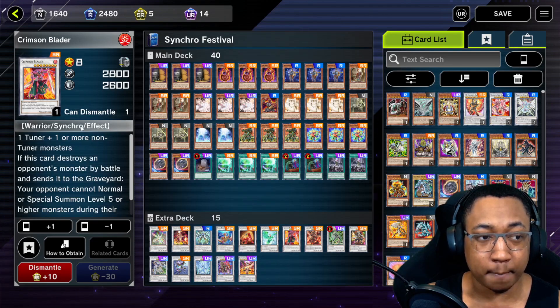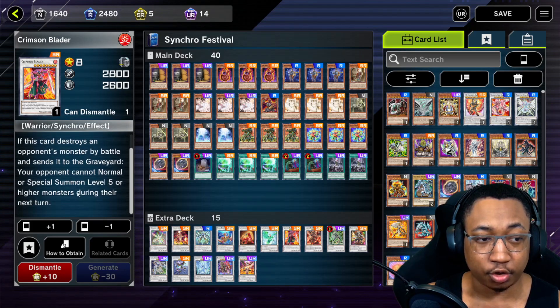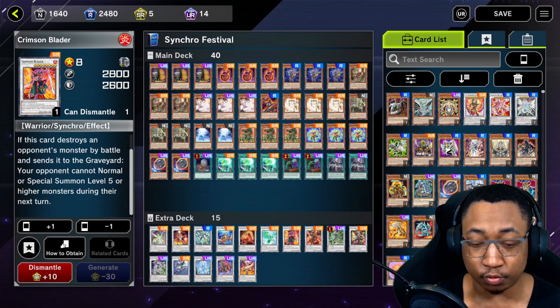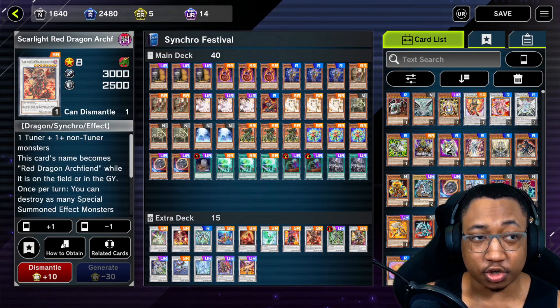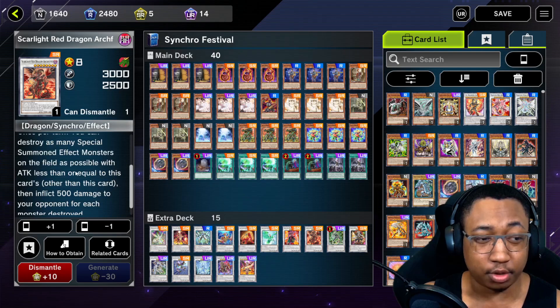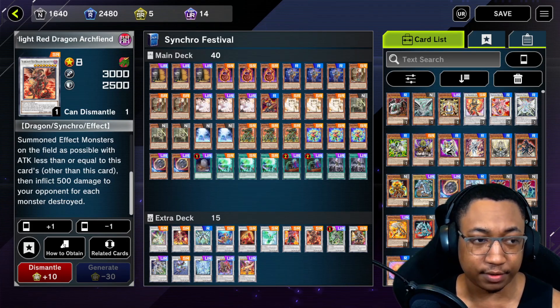Chat gave me some really good suggestions on level 8. First we've got Crimson Blader — a generic level 8. If it destroys an opponent's monster by battle and sends it to the graveyard, your opponent cannot normal or special summon level 5 or higher monsters during their next turn. Very busted — your opponent basically can't access the extra deck at all after this resolves. Pretty nice if you're going second and you can attack. Next, Scarlight Red Dragon Archfiend — generic level 8. Once per turn, you can destroy as many special summon effect monsters on the field as possible with attack less than or equal to this card, then inflict 500 damage for each. Absolutely busted — you remove everything from the field.